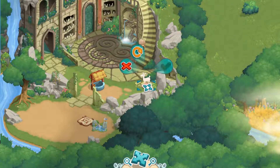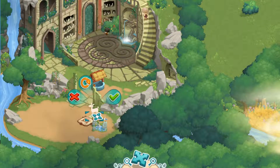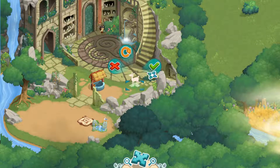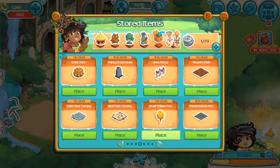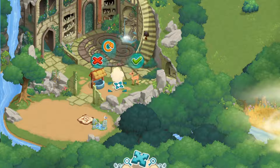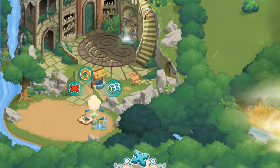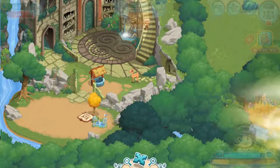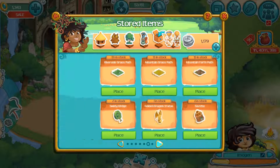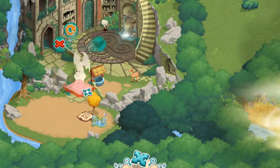Then I'll place a deer - I can place it somewhere around here. I'll place it there. This is good. A small yellow tree next to these things. And that's probably it.